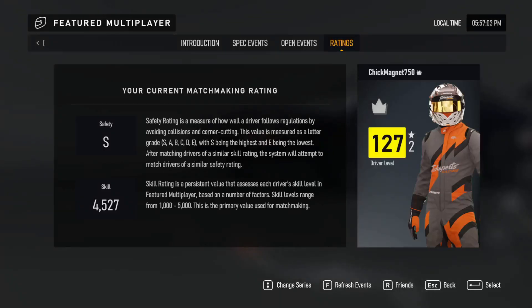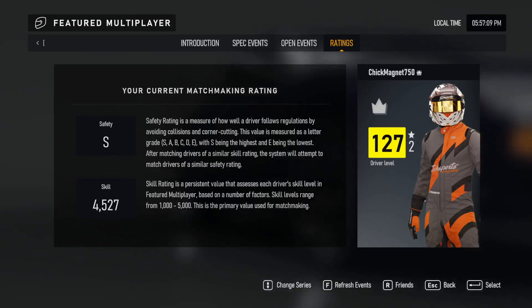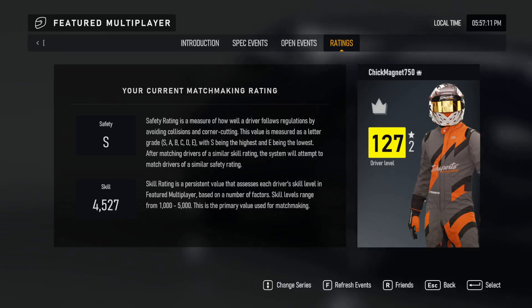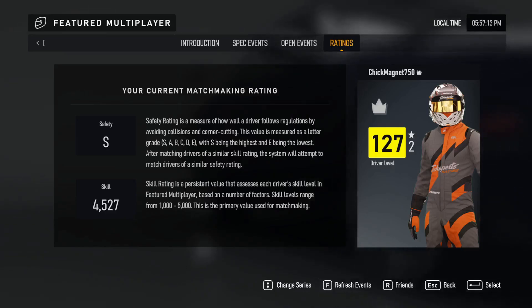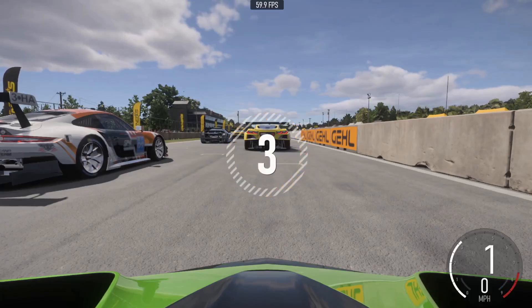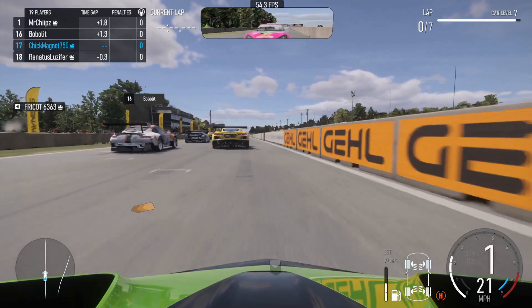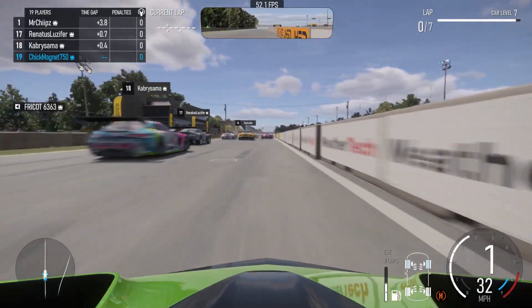We're starting this episode off with a safety rating and a skill rating of 4527. We're gonna try out some GT3 races and see how it goes. We're starting off in the Forza GT class and we're gonna be racing in the Lamborghini.